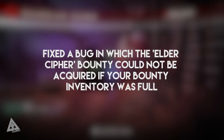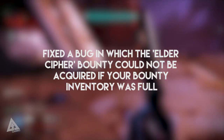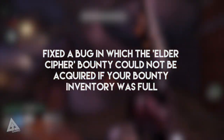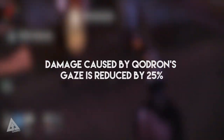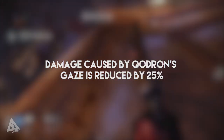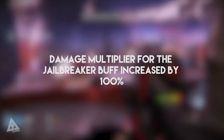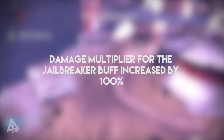They've also fixed a bug in which the Elder's Seeker bounty could not be acquired if your bounty inventory was full — it will now go to the Postmaster if all 10 slots are taken. However, if you've missed out in the past you'll still need to go back and defeat Skolas to receive an Elder's Seeker. The damage caused by Quadron's Gaze has now been reduced by 25%, and they've also increased the multiplier on the Jailbreaker buff by 100%, which is massive and will make that fight so much more manageable.